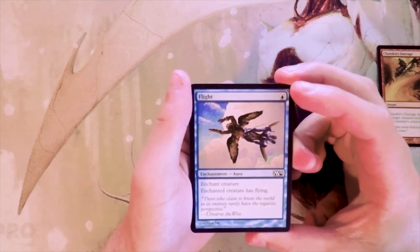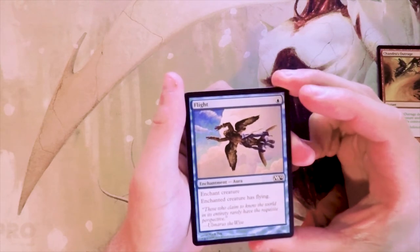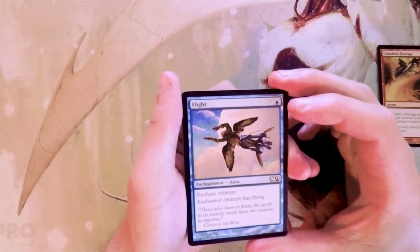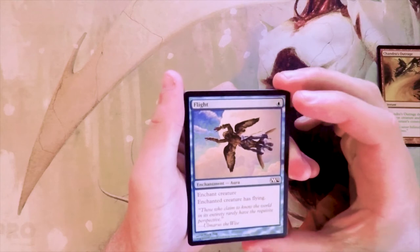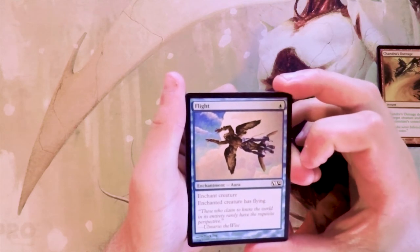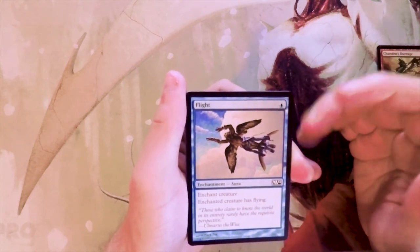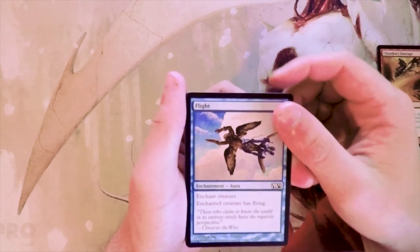Flight is an enchantment for one blue — enchanted creature has flying. Kind of a classic enchantment, not very good. It's not terrible in limited; there are some cases where this would be good, but it's few and far between. One mana to give something flying can come in handy, especially if you have a big green beater like we saw at the beginning of the pack, but overall not something I'd be interested in playing.